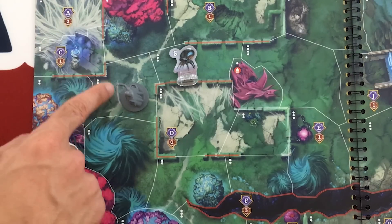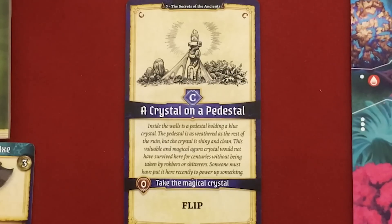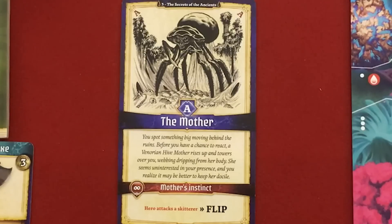Going one, two, three — before I finish my last movement I have to see what C and AR say. "A crystal on a pedestal — inside the walls is a pedestal holding a blue crystal. The pedestal is as weathered as the rest of the room but the crystal is shiny and clean. This valuable and magical Agura crystal would not have survived here for centuries without being taken by robbers or Skitterers — someone must have put it here recently to power up something." Sounds like maybe those blue force fields. And then — oh god — The Mother: "You spot something big moving behind the ruins. Before you have a chance to react a Venorian hive mother rises up and towers over you, webbing dripping from her body. She seems uninterested in your presence and you realize it may be better to keep her docile."